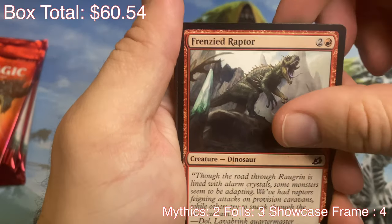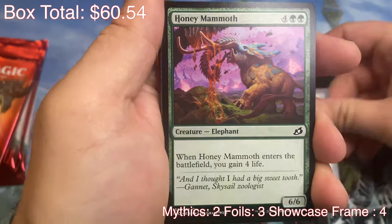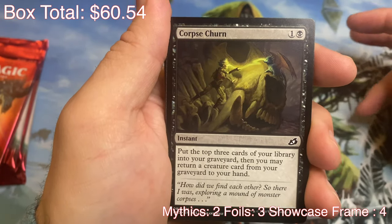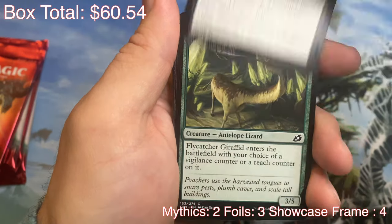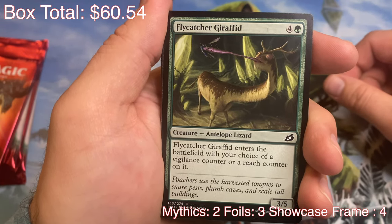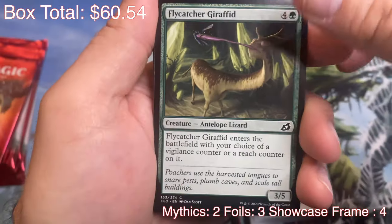Frenzied Raptor — crazy dinosaur. Durable Coil Bug. Honey Mammoth. Corpse Churn — put some stuff in your graveyard and into your hand and do all sorts of stuff with dead bodies, which sounds weird. Flycatcher Giraffin — it's like a chameleon and a giraffe got together, you know.